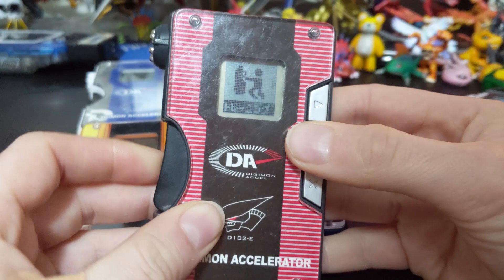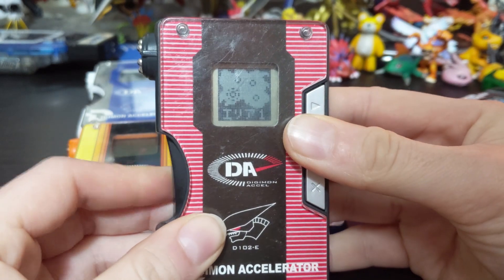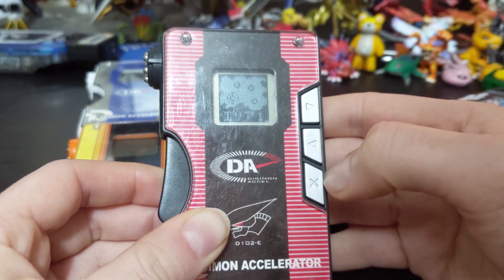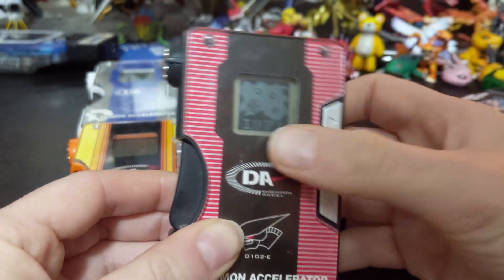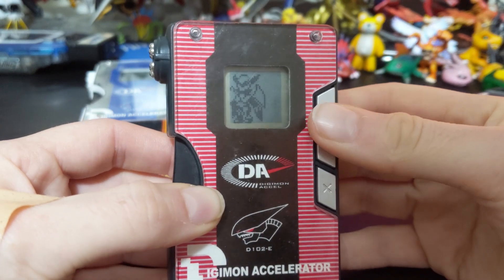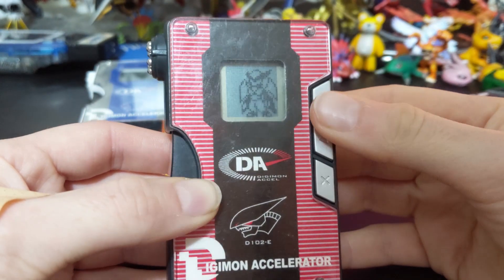There are training and battle modes where you can train to increase your strength, and there's also a quest mode where you go around a map and fight Digimon, which was one of the first times this sort of thing was implemented - the first being with the Pendulum Progress if I recall correctly. The areas where you can choose what area to complete are a fairly new idea, but more or less it's the same as the IC or the Burst. I would say the Accel is just a worse version of the IC.